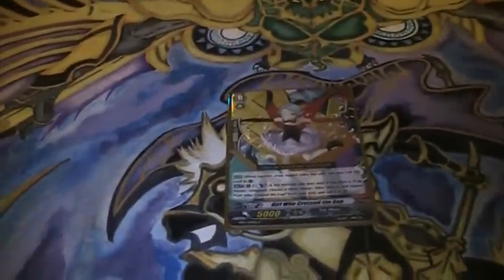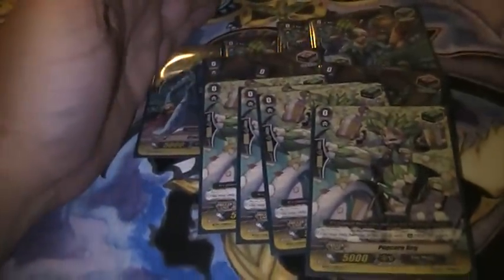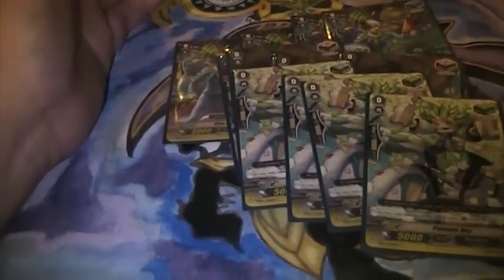The trigger lineup: we've got four stand — something this deck desperately needed — and although I almost wish we could play more, we're stuck with four. But four are really good. Then we have four crit, four draw, and four heal. A lot of people don't necessarily like one of each kind of trigger, but we're doing one of each here partly because of the lack of more stand triggers, and this is just what seems to be working for that.